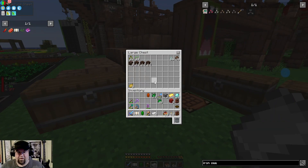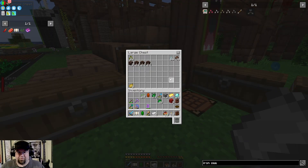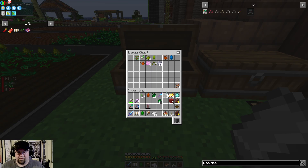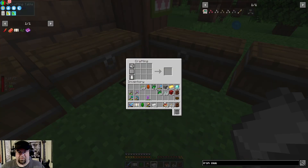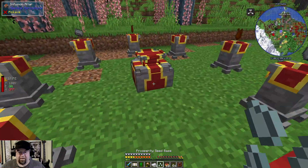Then we come over here, grab some regular seeds and some prosperity. Do I have prosperity on me? I don't. I'm going to take these ones because I know the other one has it already. So I think it's just four of these — isn't that what it said? Prosperity seed base. Boom. And we go bop.